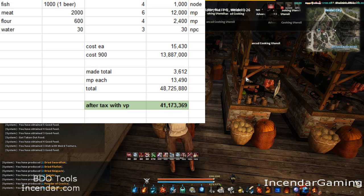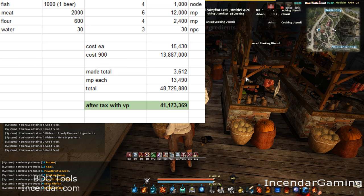Worst case scenario, we're looking at 12,000 for each one here. Flower — you either make this yourself or get it on the marketplace; it's very common. Let's put 2400 in here. These are worst-case numbers. Mineral water is about 10 silver each. So the total cost for each cook is about 15,000 silver. To make 900, we're looking at almost 14 million. I made an average — in the most recent batch I got a result of 3600. I am a master cook, so at lower levels you're probably going to get a little less.